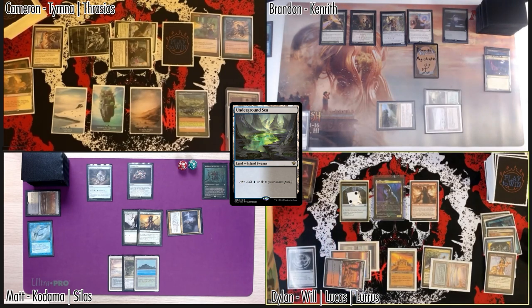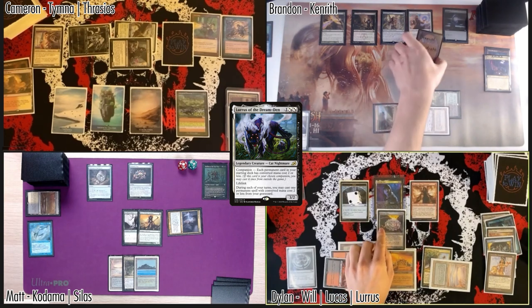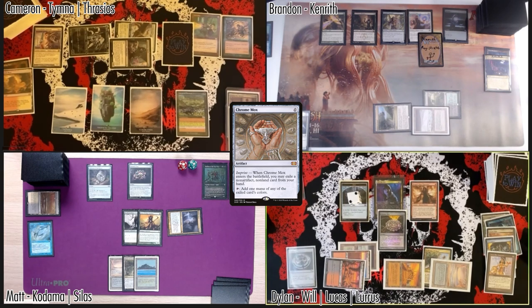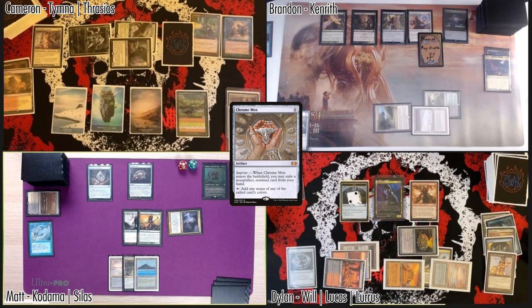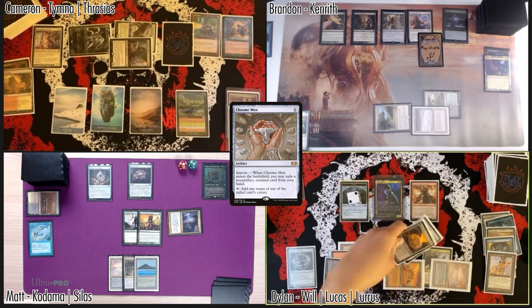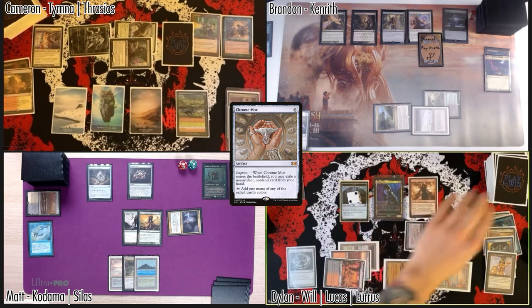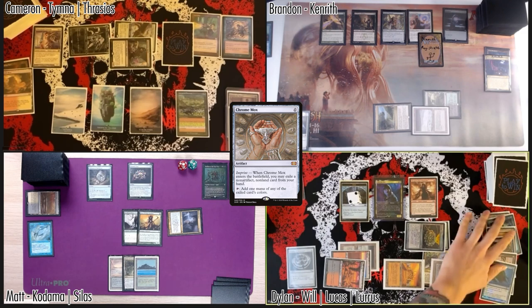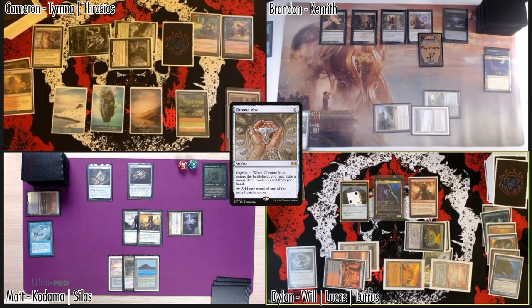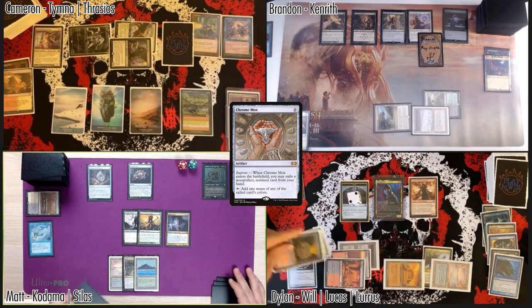Draw a card — play a tapped Underground Sea as my land for turn. Pay three mana to put Lurus into my hand, cast a one-mana Chrome Mox losing one life — it comes into play tapped. ETB: I'll pitch an Enlightened Tutor, and I get a Surveil trigger. Sorcery, land, artifact — Dragon's Rage Channeler is still not large and I have no good attacks. Pass turn.